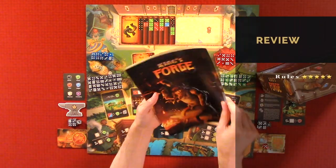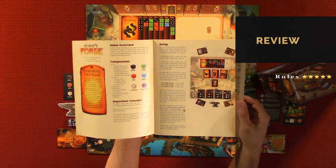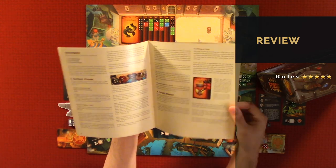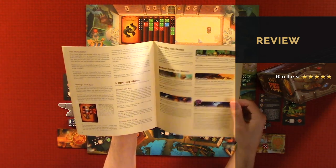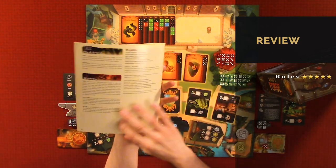We're going to jump right into the review. For the rules, I would give it five out of five. The rules are very easily explained — you have your game overview, components, setup, gather cards, craft cards, gameplay, gather phase, craft phase, cleanup phase, win the game, and gather cards in detail, which gives a bit more detail about how the cards interact. It took us probably about 20 minutes to figure out, implement, and play the game. Five out of five for the rules.